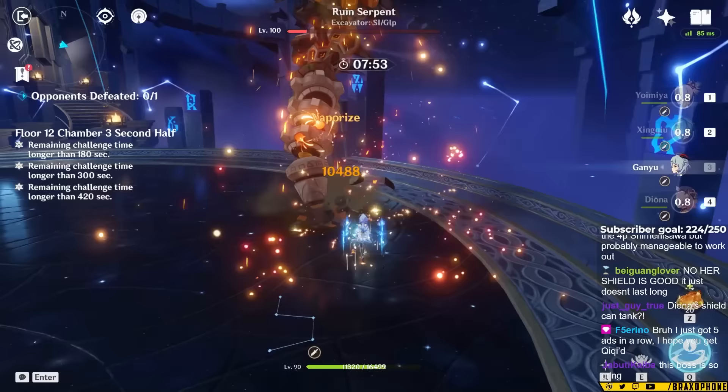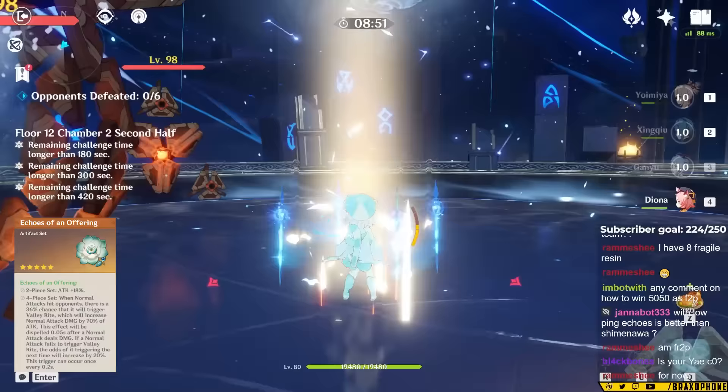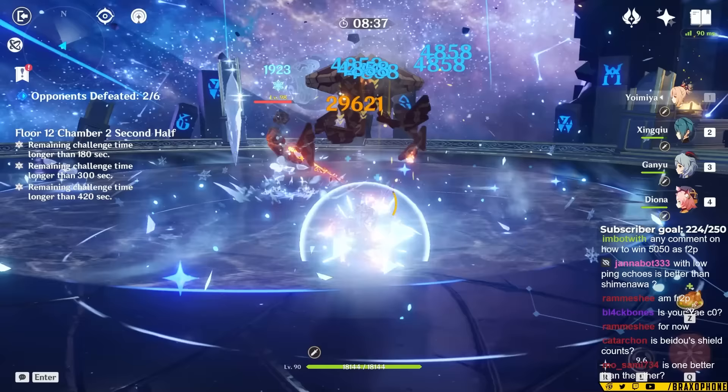Echoes of an Offering is a huge trap, and I do not recommend it for most people. It has a chance to buff your attacks and the buff is pretty big, but on average it's pretty close to Shimanawa. The main issue with it is that it's reliant on your ping — essentially your connection to the Genshin Impact server. If you play above 30 ping, you're losing out on a lot of opportunities for the effect to activate, so your overall damage gets lowered. If you combine that with the fact that you could also just get really unlucky with aligning the buff, crits, and vaporizes, there's just way too much RNG to make it worth it.